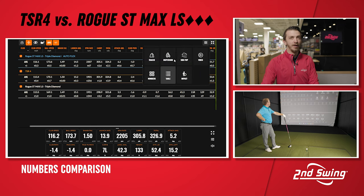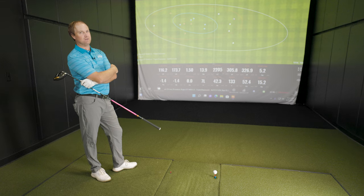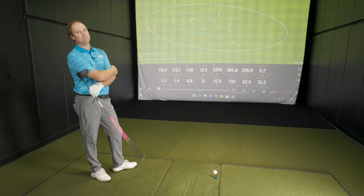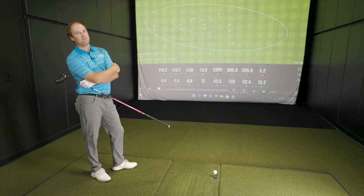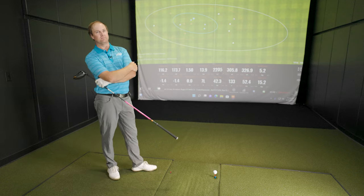Generally when players go into something longer it's hard to find the middle and hard to control. But in your case the mysterious Autoflex delivers the tightest dispersion circle. That's not what I would have expected. I'm a little disappointed the spin went up because I was trying to chase that 340. We did knock the loft even further down to seven and a half there too. It is important to remember dispersion versus distance — most of the time dispersion wins, especially if you're already hitting 325, 326.